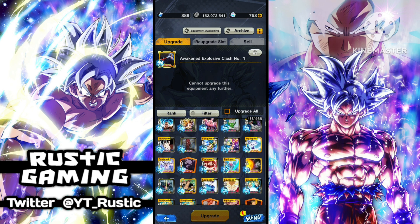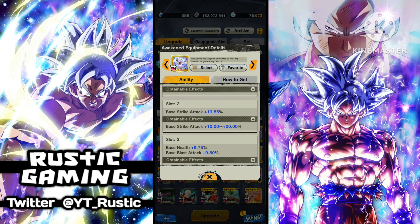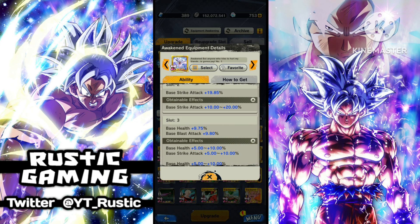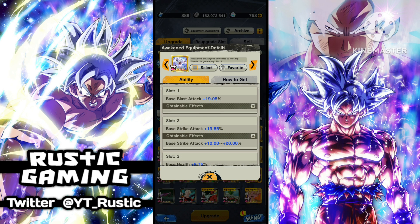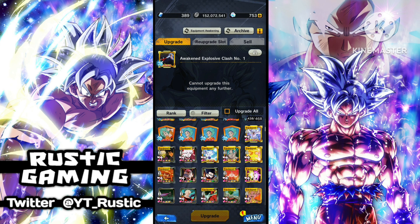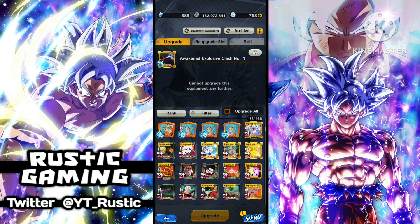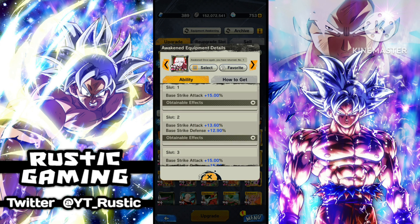I was trying to get one the other day — this one here. I try to go for MUIs. This is pretty much close to perfect, about 0.15% off. Same thing here, just a little bit off. I can upgrade these two further, but I have a feeling it's not going to matter because I'm missing basically a full percent on the base blast attack. It's still a good equipment, still z-plus.